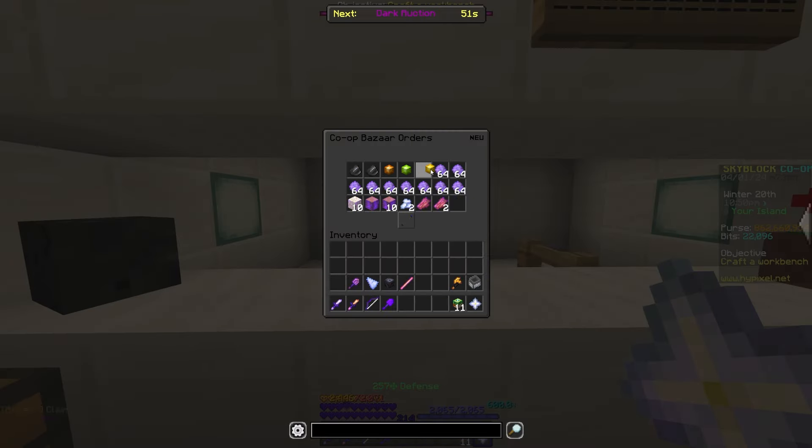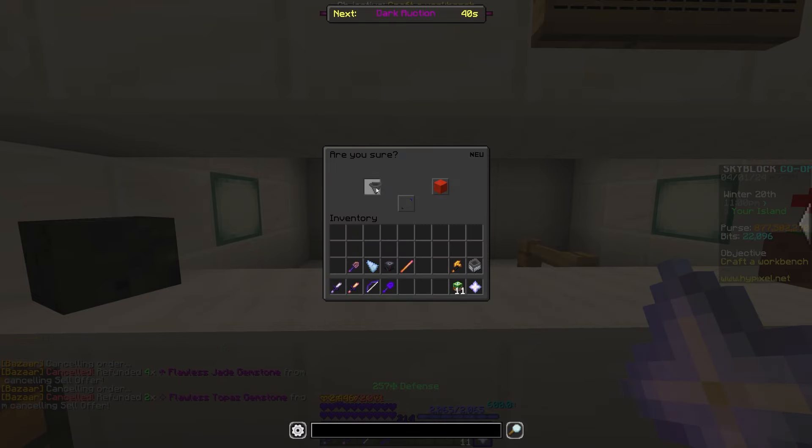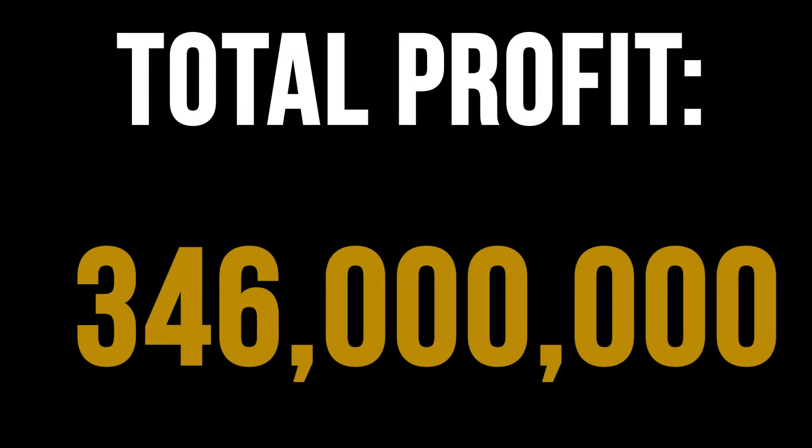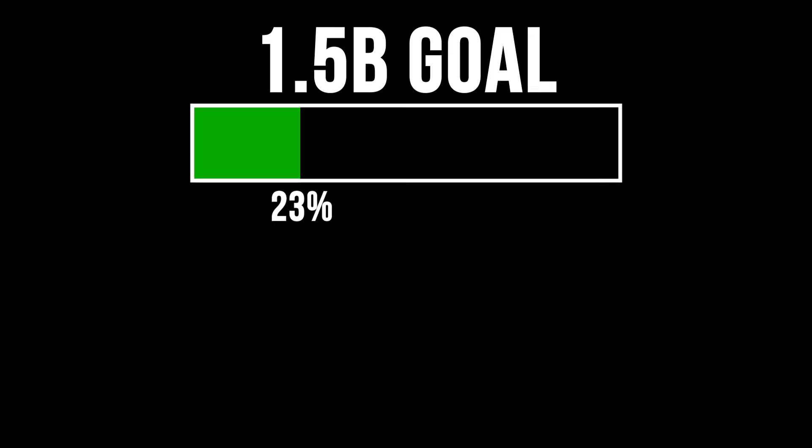Let's go check on our gemstones. Only a couple of them have sold, so I'm going to claim the coins, cancel the orders, and just insta-sell them. That marks the end of a less successful, but still successful episode 2, where we made a total profit of 237 million coins, which increases our total from 346 to 583 million coins.